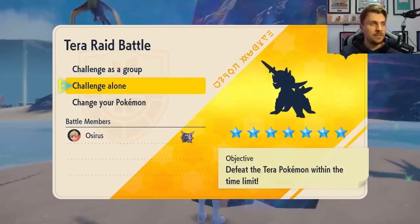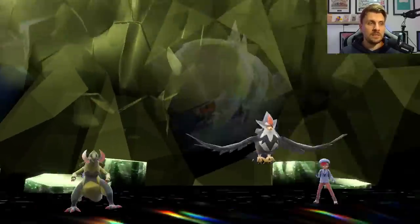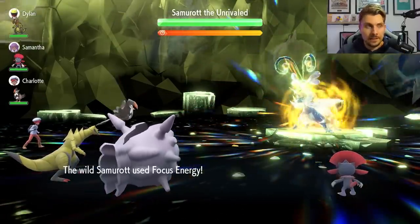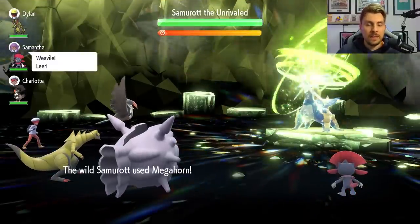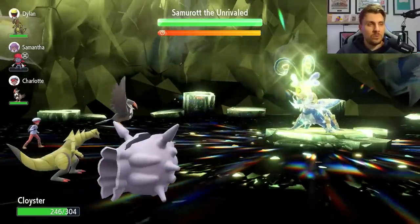Once you're ready with your Cloyster, go into the raid event and take on Samurai. I'll talk you through exactly how we approach this one, because it is a bit different from previous seven-star Tera raids — quite different from the Decidueye which was super easy. This is probably one of the most challenging we've had. Turn one, you'll see Samurai use Focus Energy before anything happens, increasing its critical hit chances. But because we have Shell Armor, we're not affected. On your first turn, set up Aqua Ring to give yourself ongoing recovery for the rest of the match.